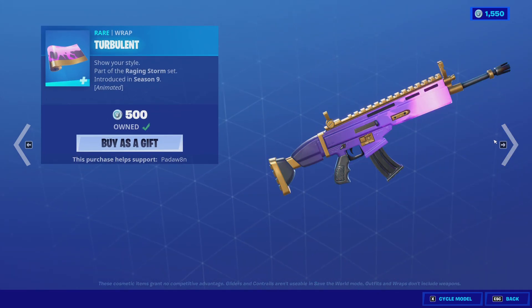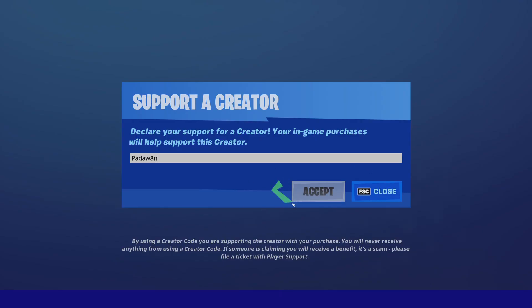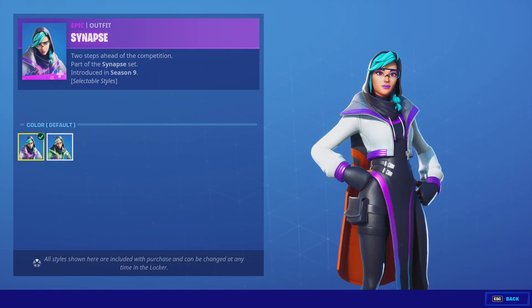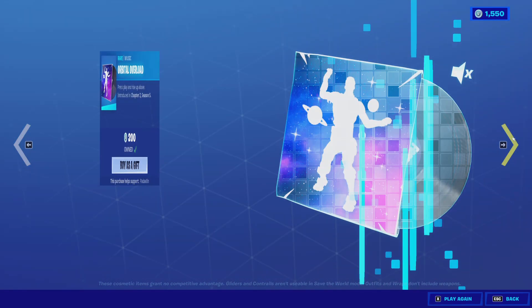Make sure to buy Fishy, guys. If you could please use support code Padawaitin when you get it, that'd be insane. We have the Synapse skin with the Hollow Pack back bling — Synapse has two styles, green and purple.